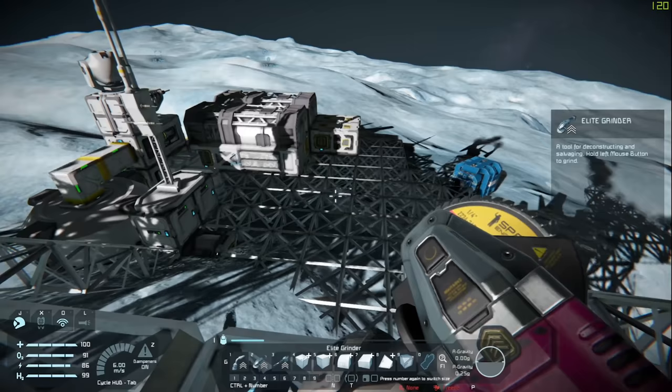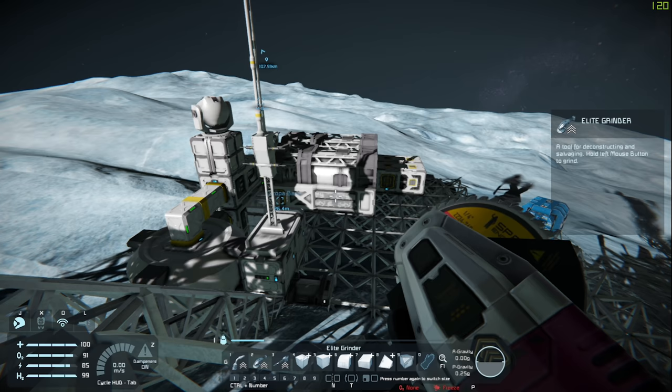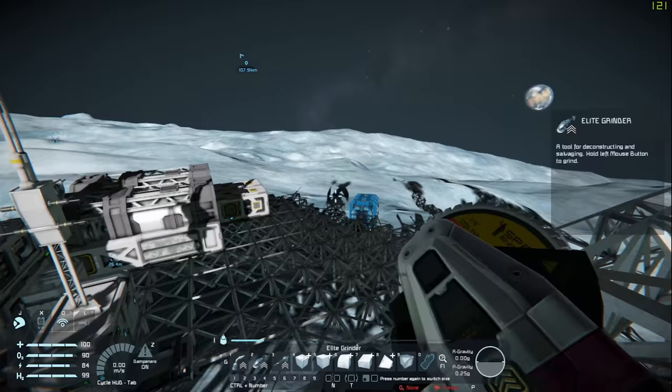Last episode, we flew here in our cool little ship and built this starter base, and that's what we're going to try and expand upon today, so we can bring you out of the real world into the cool Space Engineers world where there is no coronavirus. Well, not yet, anyways.